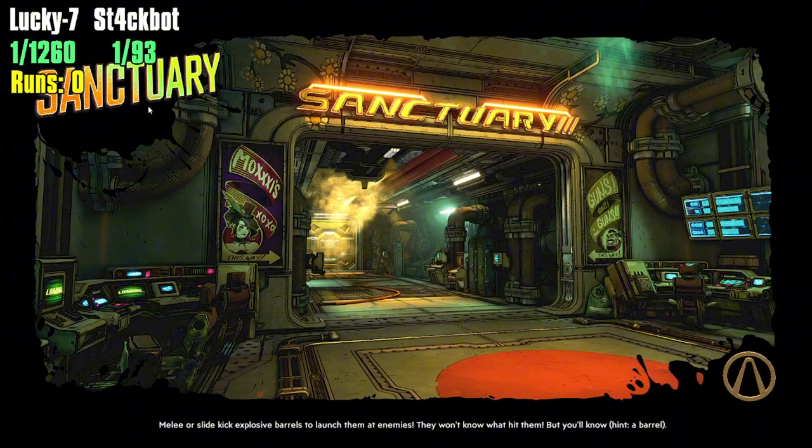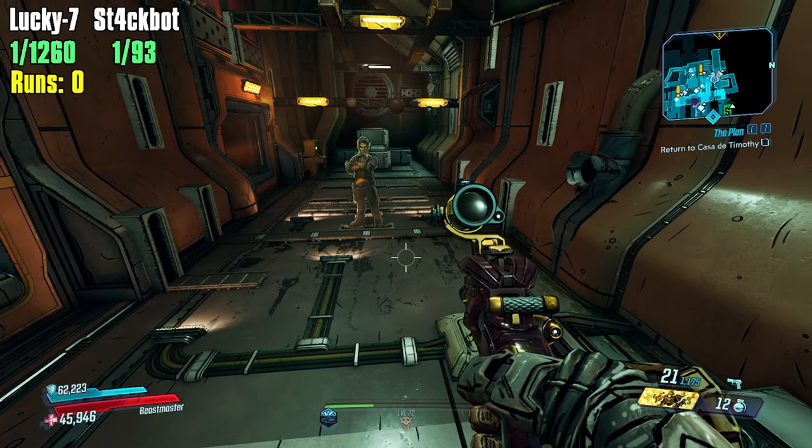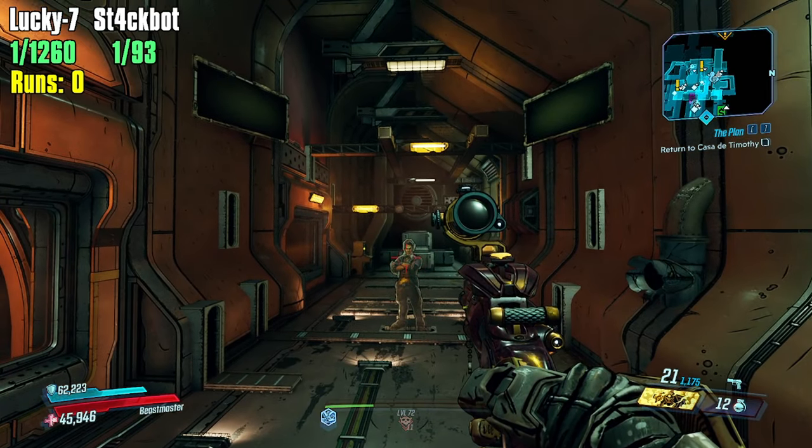This is gonna be the Lucky 7 and the Stackbot. The Lucky 7 is a Jacobs pistol that has the effect of giving you random bonuses every time you reload, but the next time you reload you lose the bonuses. With Flak, if you roll the right bonuses this gun can go absolutely crazy.